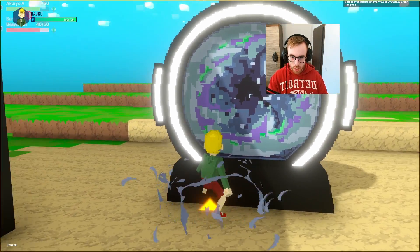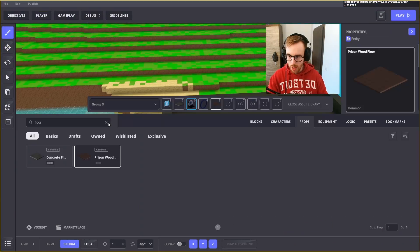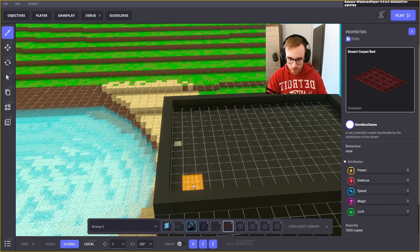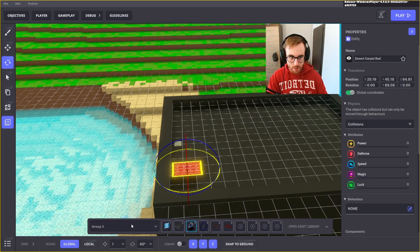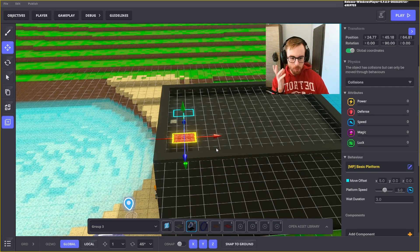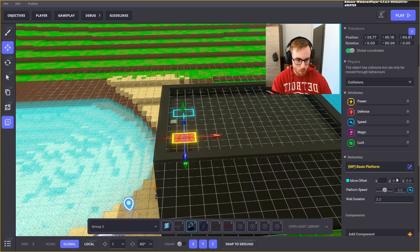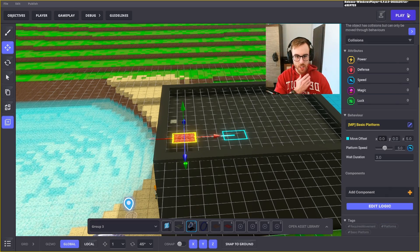Now we set it so it will teleport us here. We'll start with a platform — let's find a flying carpet. We'll rotate it nicely and go to behavior. We'll use basic platform, which is a platform that moves in a certain direction and back. We set the direction we want.